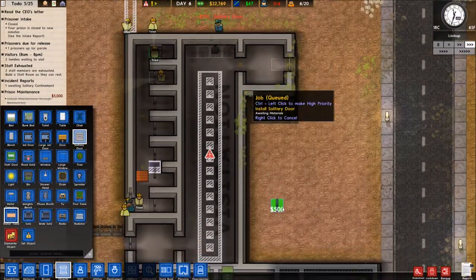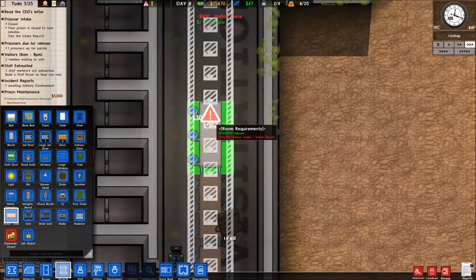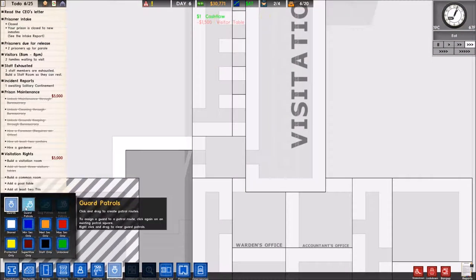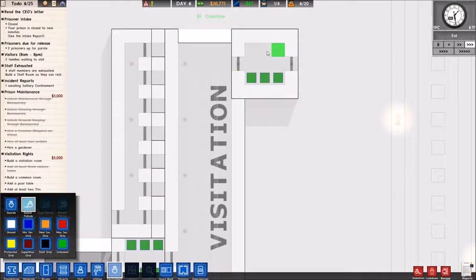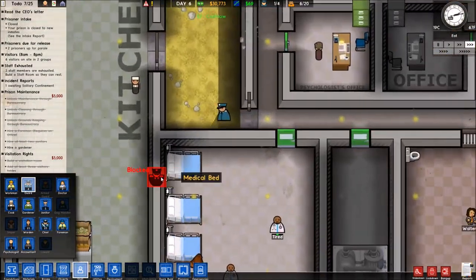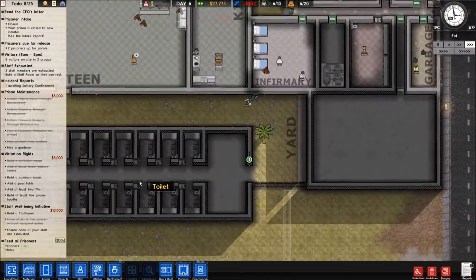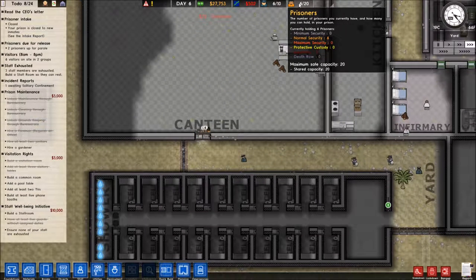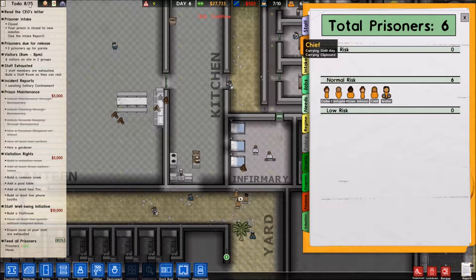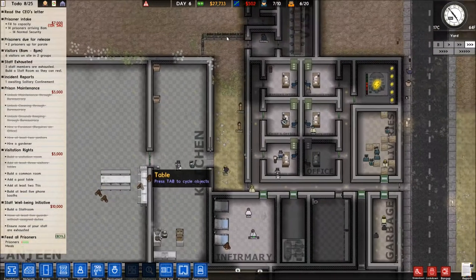Objects — solitary doors here and here. Visitors tables: one, two, three, four, and five. I want guard patrols in these areas and eventually canines added as well. I need to hire some more guards — staff, guards: one through six for a total of ten. Now we're losing money every day — easily solved. We have six normal security prisoners so let's bring in more. Prisoner intake, fill to capacity — we'll bring in 14 more to clear the negative income.